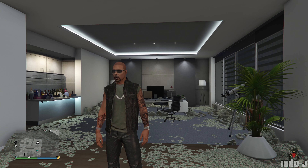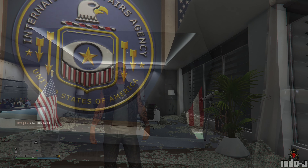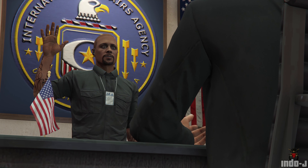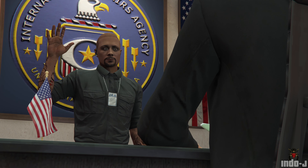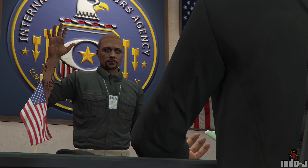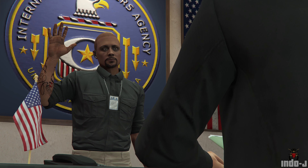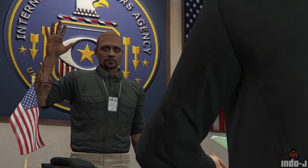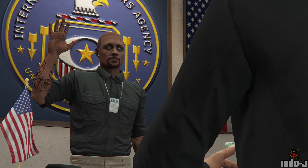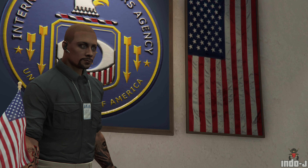You can also get sworn in by the IAA — a pretty cool cutscene. The oath includes: 'I do solemnly swear that I will support and defend the Constitution of the United States as interpreted by my immediate superiors in the IAA. My duties may include interrogation, phone tapping, suppressing reports, inventing reports, paying bribes, taking bribes, the trafficking of drugs and arms, and the misappropriation of funds, and lying to the American people whenever strategically necessary. So help me God.' The IAA agent says: 'I'll take your silence as enthusiastic consent — congratulations.'